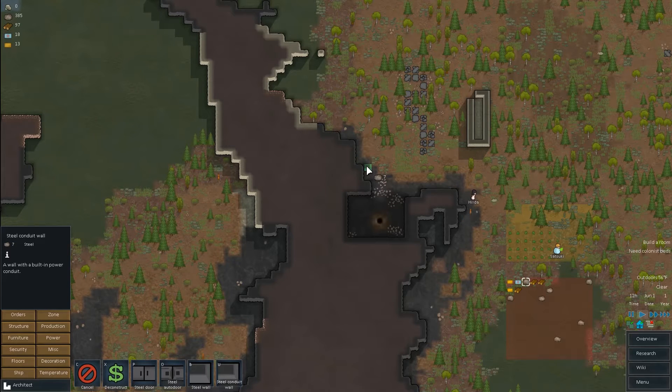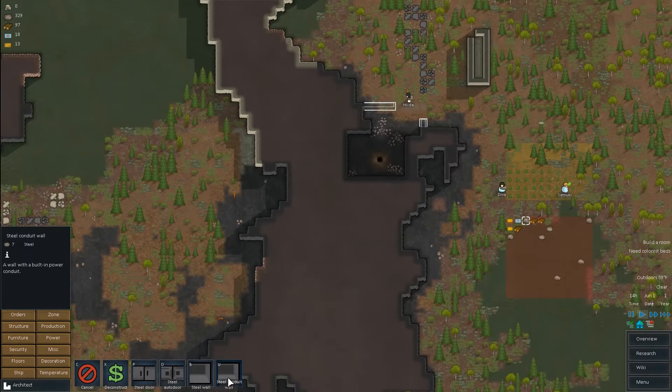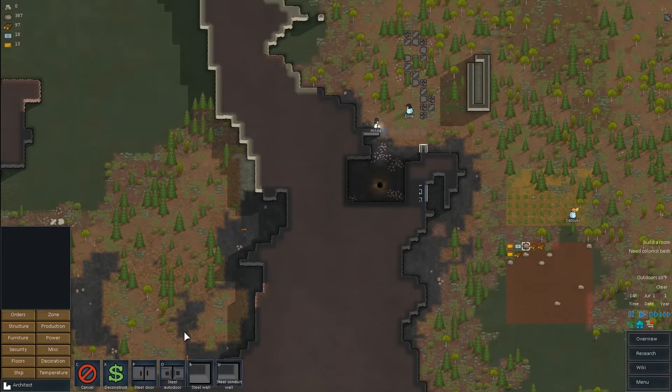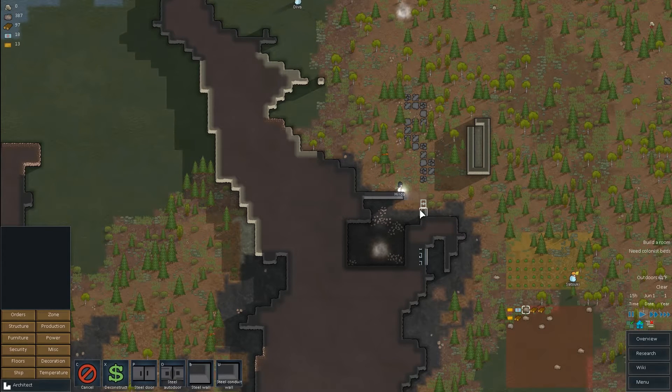Let's come out to here and build that out. For right now, let's just put the door there. We should probably bring that through because I'm going to mine all of this out. So this is going to be our room that we're building — Hilda's constructing it. Now, the one more thing that we want is a steel auto door, and I'm going to put that right there. This will be our first original room. That's where we're going to put our sleeping spots and our beds.